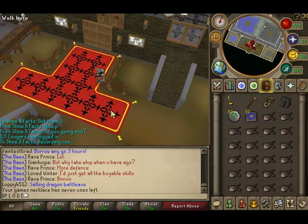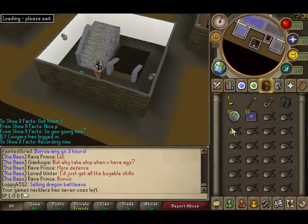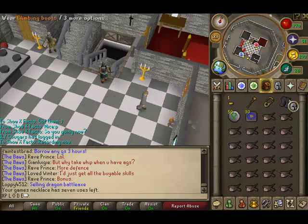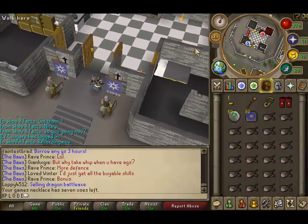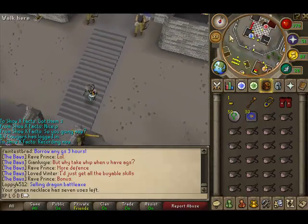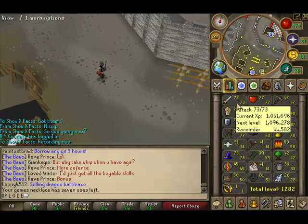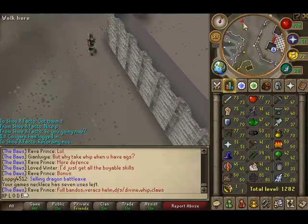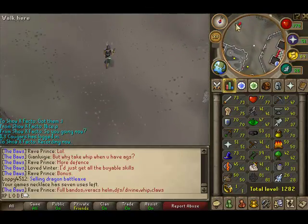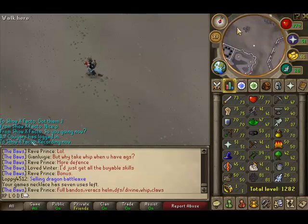Teleport using pure birth or games room. Go up and equip climbing boots. You need to have done Troll Stronghold and a few other quests to get up here. You need at least 70 Strength — maybe 65, I'm not sure. I'd recommend at a bare minimum 45 Defense, at least 70 Range, and semi-high health.